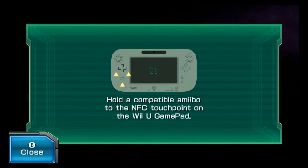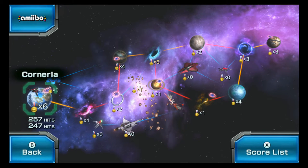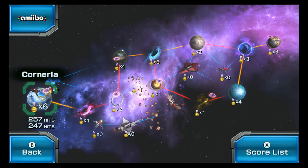So first, let's check out the Amiibo. We'll start with Falco. That gives us the Black Arwing — double the damage, but also you take double the damage.